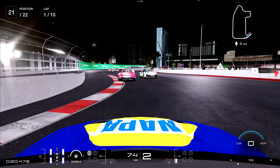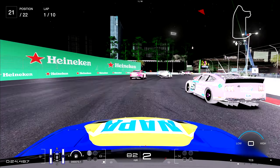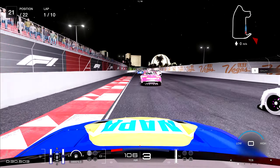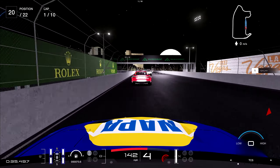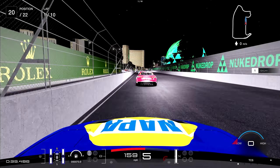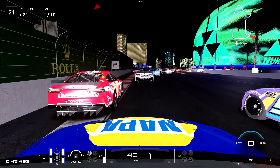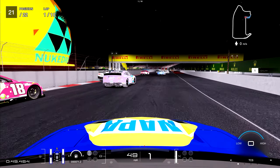Hopefully Kyle Busch doesn't run you off in turn one quite like he did to me. We're doing 10 laps around this track — the first edition of this circuit in Formula One this year. There's been a lot of talk and some controversy around this circuit, but we're not here to focus on that. We're here to focus on the racing, and most importantly, there's a big Las Vegas Sphere in front of us that actually projects different things on it as the race goes on. We dive down into one of the heavy braking zones — there are quite a few heavy braking zones on the circuit.